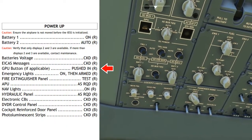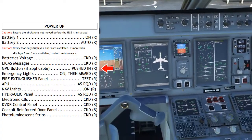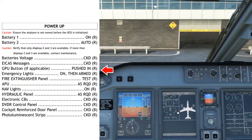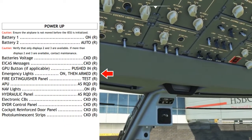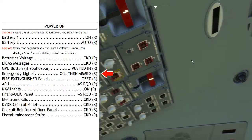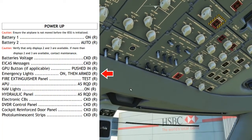When you press the GPU button, the avail light changes to the in-use light, meaning the GPU is now connected to all circuits. You'll notice all the screens have powered on, all the other systems are powered on, and we have a solid voltage across our batteries. Emergency lights: on, then armed. We'll test the emergency lights by turning them on — this should make the emergency lights in the flight deck and cabin illuminate. Once we've confirmed all emergency lights come on, we switch back to armed and they're ready for flight.